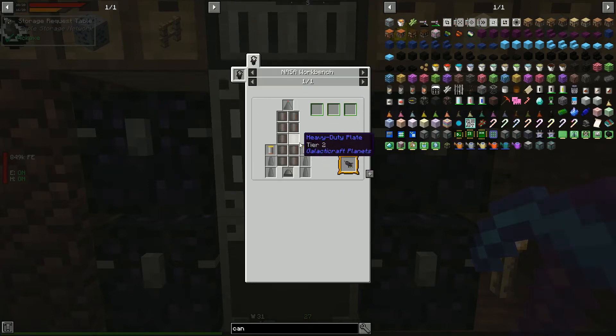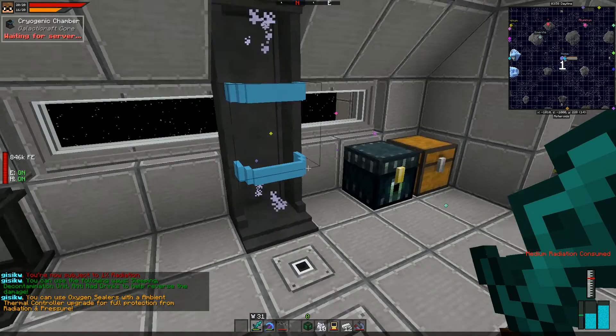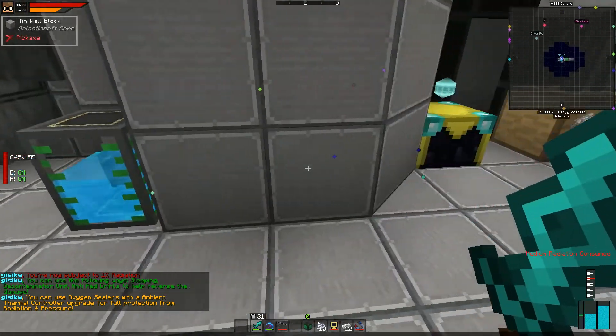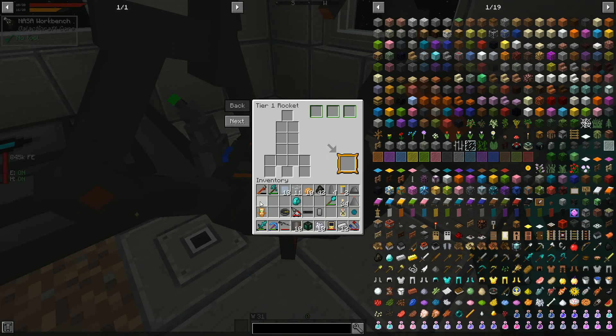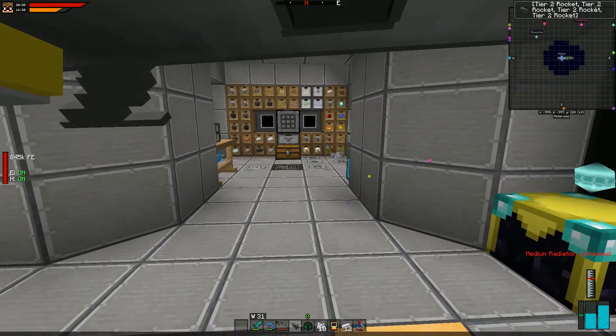That leaves four rocket fins and ten heavy duty plates. We have the materials and can craft up the rest. I was also checking if the transporter could upgrade one more time, but that requires materials from blizzes — cold-environment blazes — and I've never gotten drops from them. Let's craft the tier 2 rocket — those, those, those, that, and that!